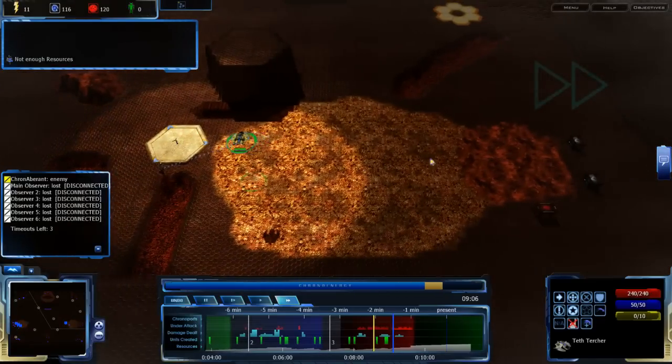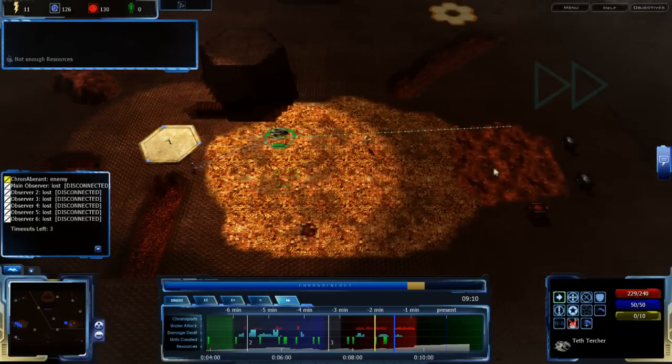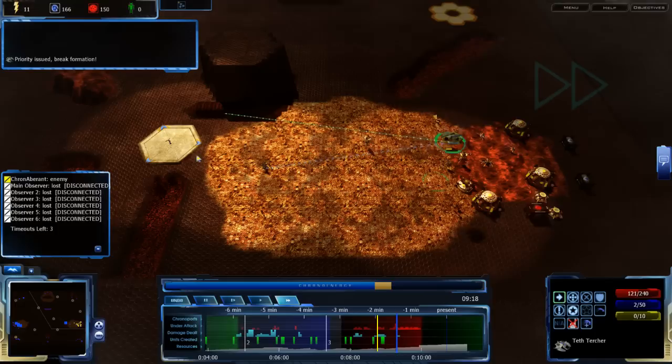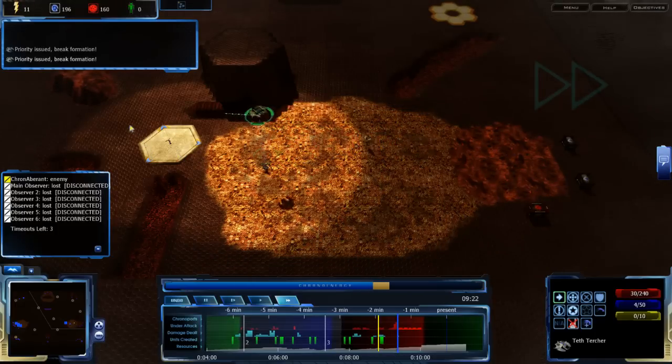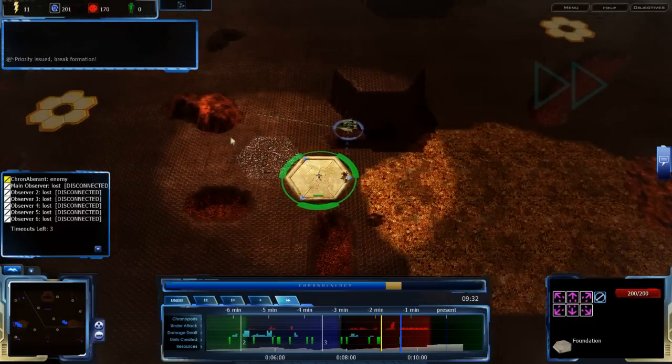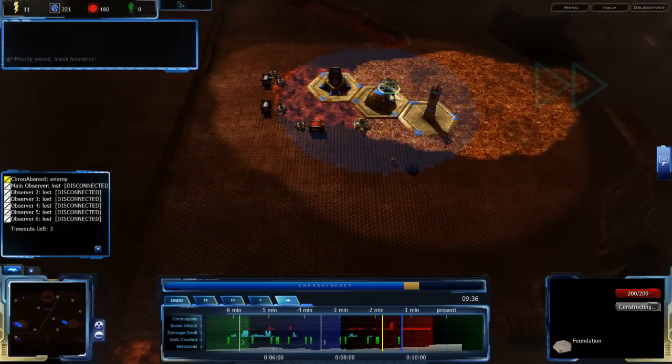Sibby Pods and Teth Turchers are pretty even when it comes to what they can do. Comm Jam, comm jam — go back, heal, go. Get another foundation — I want to turn it into a depot and then heal up further.